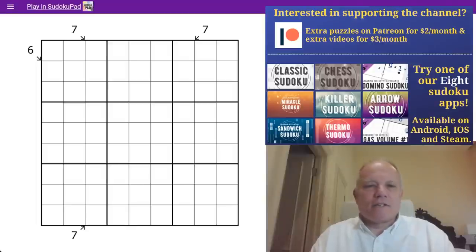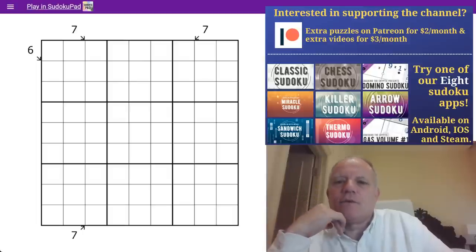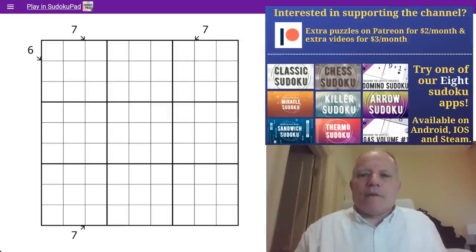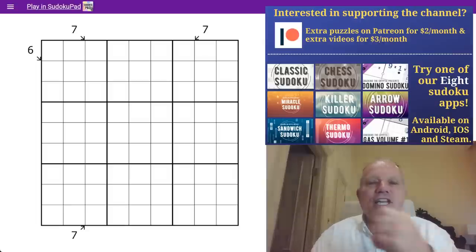Hello, welcome back to Cracking the Cryptic, and today's puzzle is by Philip Newman. We normally see Philip in the GAS videos — he's always one of the GAS giants who sets the genuinely approachable Sudoku. But Philip is a notable theorist and Sudoku constructor in his own right, and he's done a lot of thinking about Sudoku and research to find minimal patterns, and he's come up with another genius one here.